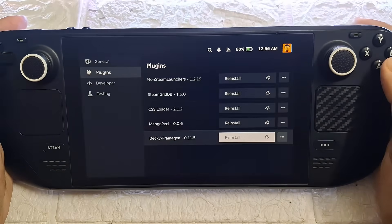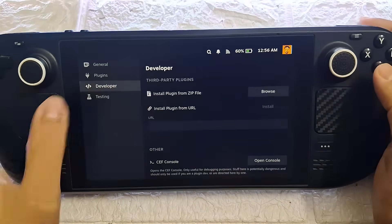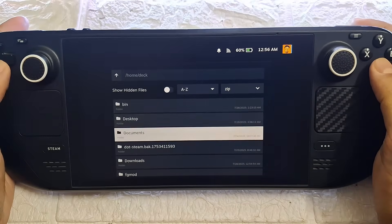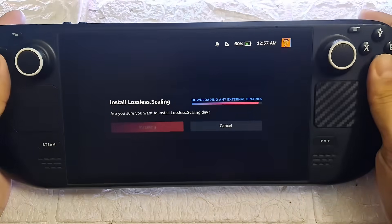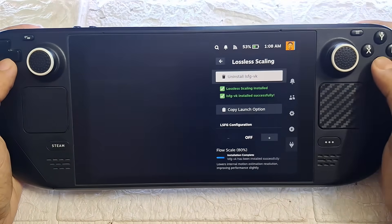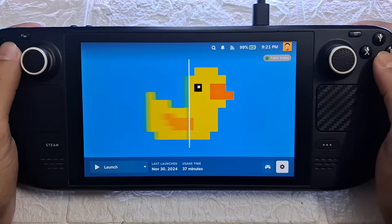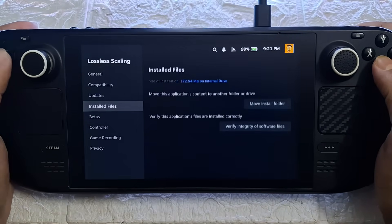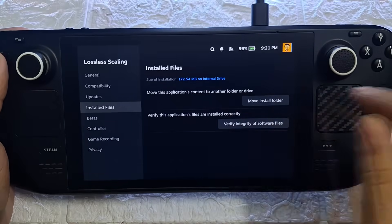If you are doing a fresh install, make sure you have Developer Mode turned on from General settings — a Developer tab will pop up. Click it, click Browse, go to the Downloads folder where we downloaded the plugin, click it, and install LSFG VK. You must have the original Lossless Scaling app installed, and it must be on your primary internal SSD — not on any SD card or external storage — otherwise the game will not launch and will just crash. This is important.